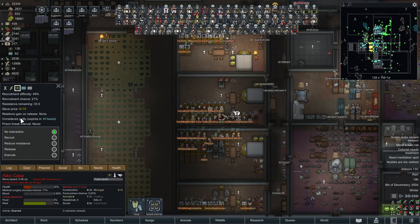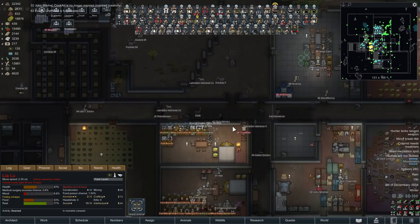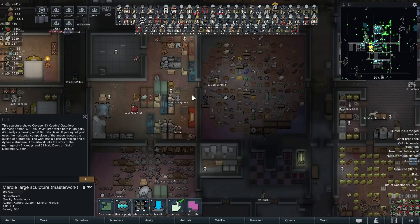Four hours you're going to die. I'm actually not really in a rush to save half of these — there's too many and too much of a mess. A few less prisoners won't be the end of the world. A masterwork large marble sculpture — it shows 43 Cady's marrying 69 Halo Davis while both laugh gaily. Cady's is blowing air at Halo Davis.